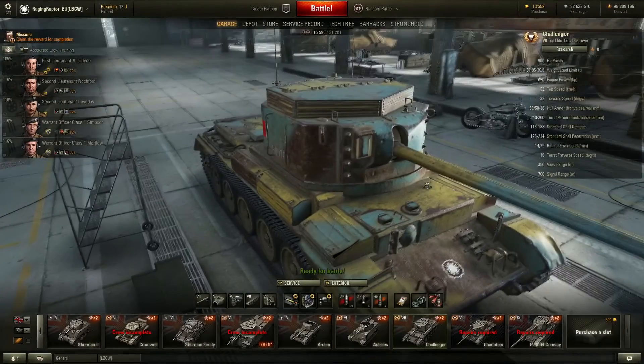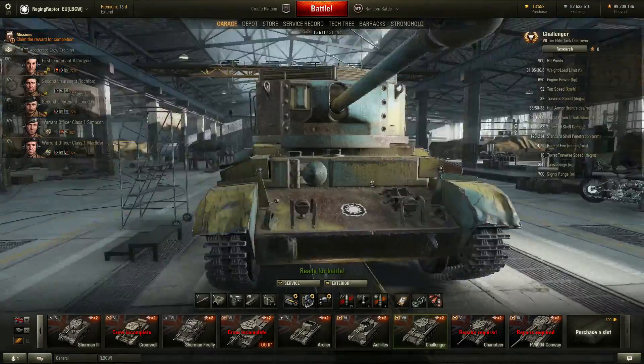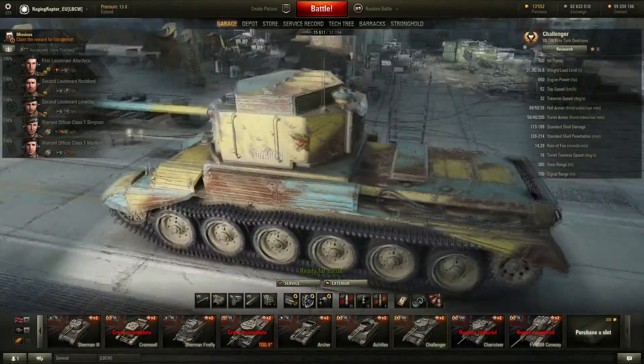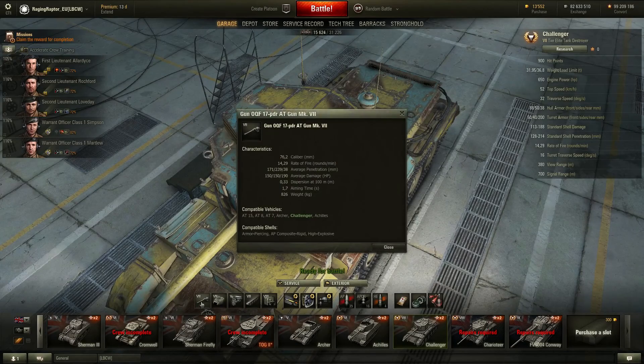The overall armor is roughly the same as on the Comet, all the same, a little bit better even. The turret armor isn't that good, except for the back turret which is 200mm. And the gun is the 17 Pounder AT gun.